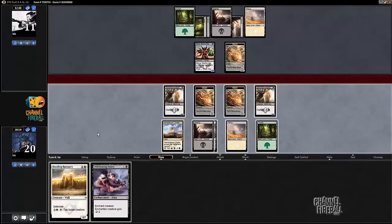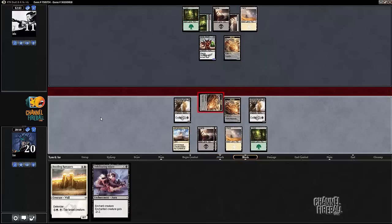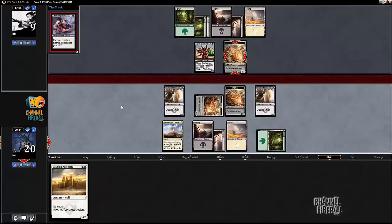If my opponent attacks and has another Skull Hunter, sure I lose Dazzling Ramparts, but I'm probably not casting those anytime soon anyway. Being the first to untap with all your mana is pretty nice. I'm just going to attack with the guide — I really don't want my Loxodon getting blocked here, even though this is potentially a little obvious that this is a morph that does not want to brawl. Let's just hit for two because I want to Debilitating Injury the morph before it flips into something more impressive.